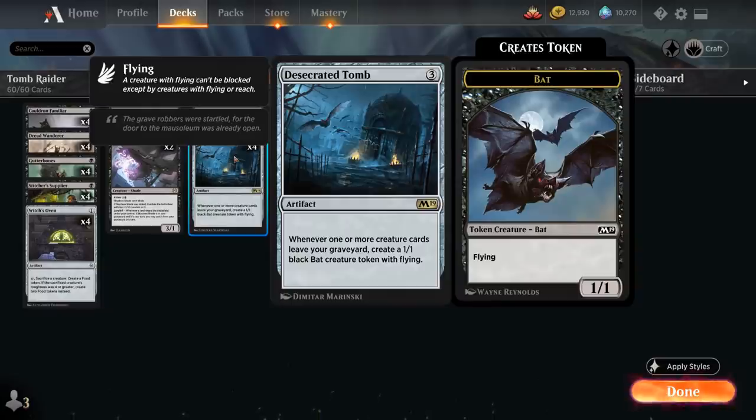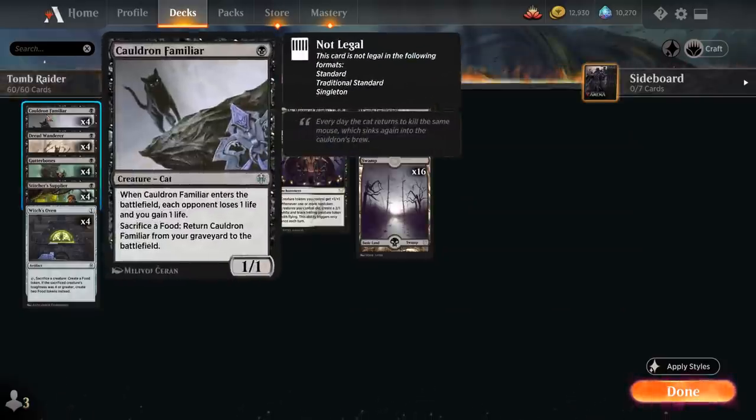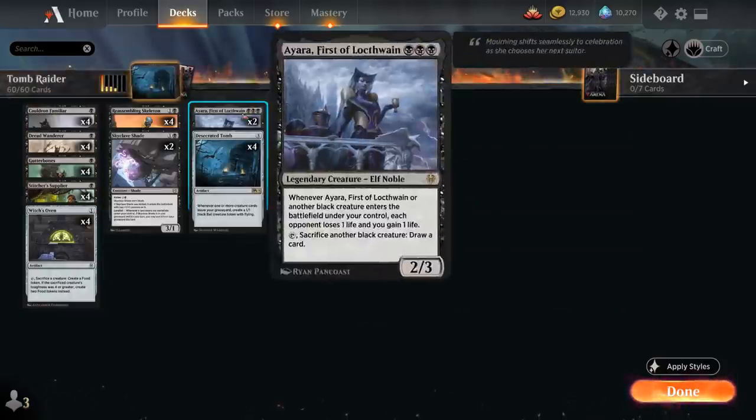At three mana, besides the full playset of Desecrated Tomb — which is great in multiples since each copy generates a bat token — we have two copies of Ayara, First of Locthwain, the 2/3 Legendary Elf Noble. When Ayara or another black creature enters the battlefield under our control, each opponent loses one life and we gain one life. This doubles the damage from Cauldron Familiar. We can also tap Ayara and sacrifice another black creature to draw a card, giving us a built-in sacrifice outlet.